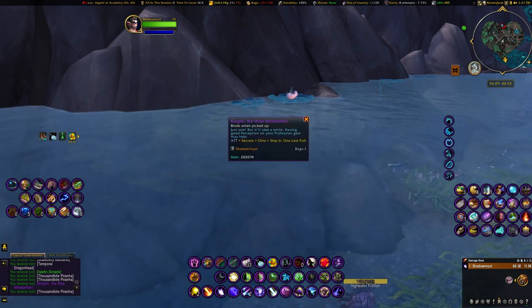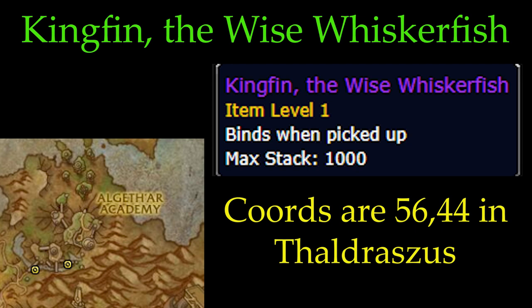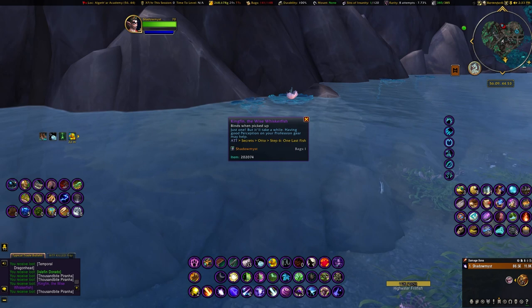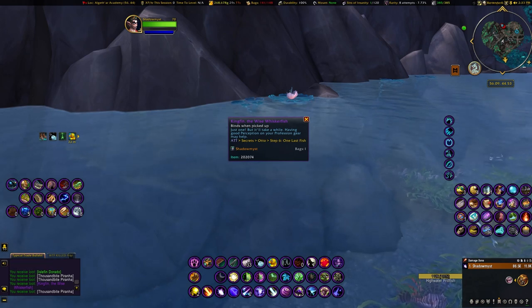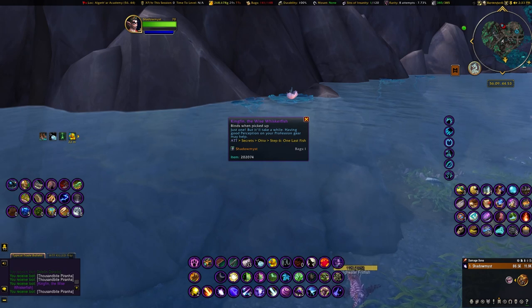Here's King Finn the Wise Whisker fish — I was surprised how quickly I got it. This one is pure RNG. I muted sound because people say it can take upwards of two hours, so I threw a show on. My show had only been going about 10 minutes when I caught it, so I definitely lucked out. It can take anywhere from instantly to a couple of hours — perception gear helps, though I fished without it using only my artifact fishing pole.